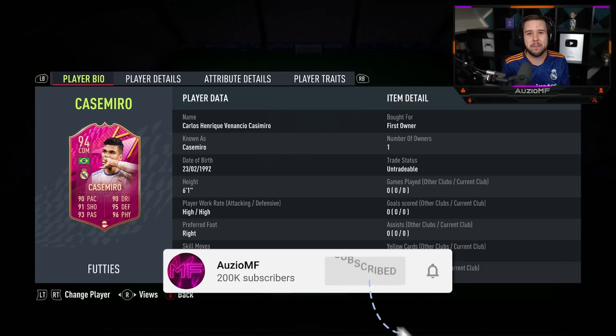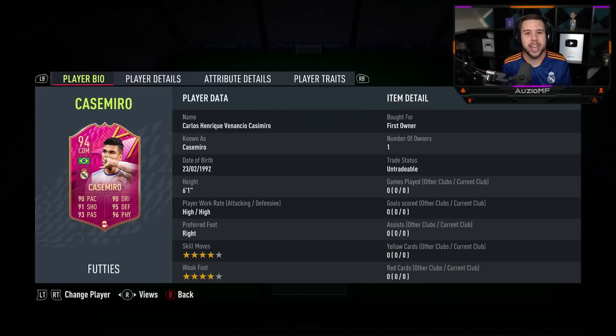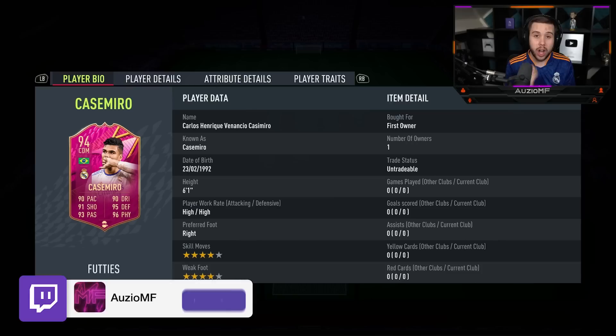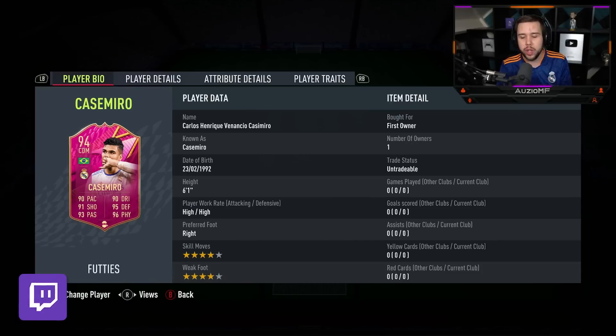Today we have got the new footies Casimiro card to review and he is an objective card, a card that you can get for free just by grinding out the game. Look at the stats on the card: he's got 90 pace with 90 dribbling, 91 shooting, 95 defending, 93 passing and 96 physicals. He's a 6 foot 1 player which means that reach in that midfield is going to be really nice to work with. He's got high, high work rates as well with 4 star skill moves and a 4 star weak foot.